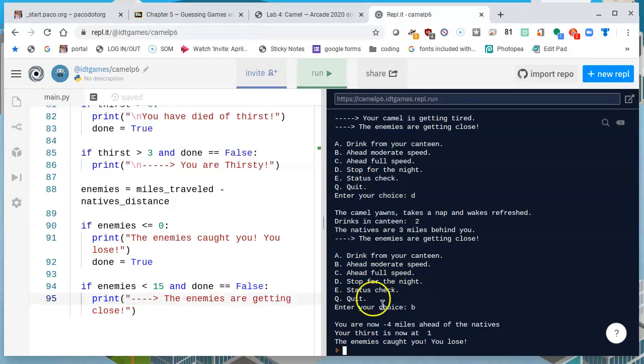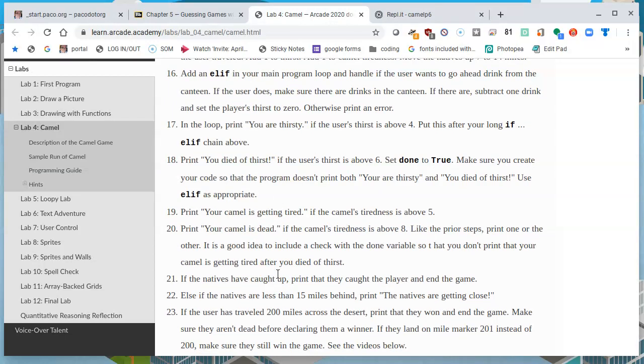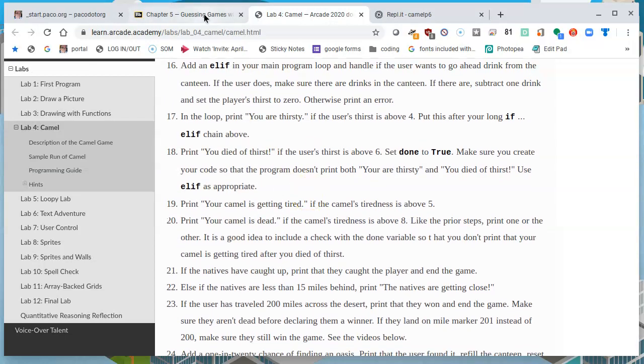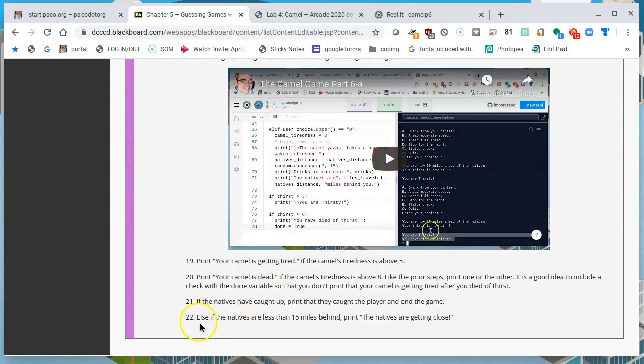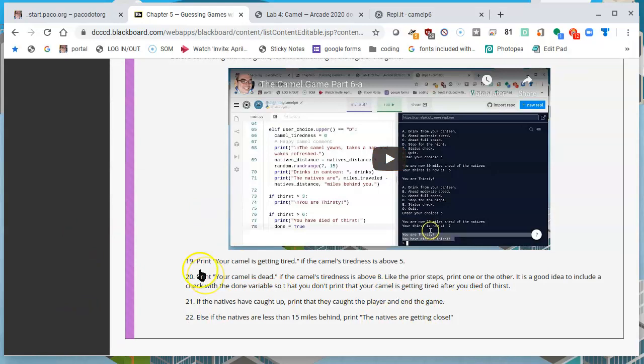Let's go ahead and go slow to see how far they catch up — B. You are now minus four miles ahead of the natives. Your thirst is now at one, but the enemies caught you and you lose. So we have now generated an algorithm that will determine that the enemies have caught up with us. There's some cleanup we've got to do with the way that's displayed, but I'll figure that out in the next steps. Right now I think we figured out what we needed to in steps 19, 20, 21, and 22 — the natives have caught up, they caught the player and end the game, and if the natives are less than 15 miles ahead, print 'the natives are getting close.' I think the next video will complete the game. Thank you.